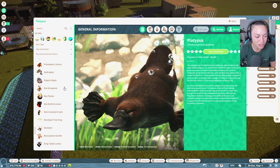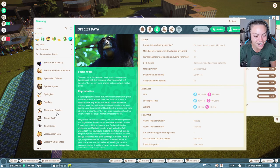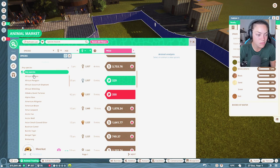Am I going to take a plunge on platypus and see if they breed well? I don't know what to do because I don't actually know them. I just need something that breeds really well. I think the meerkat is a good idea because meerkats do seem to breed quite well.